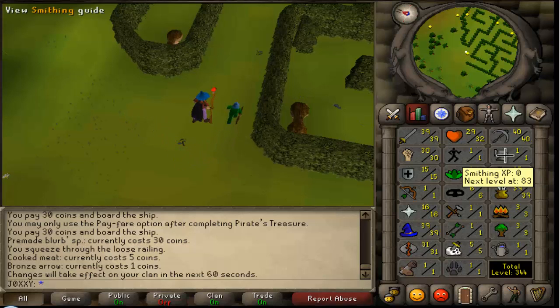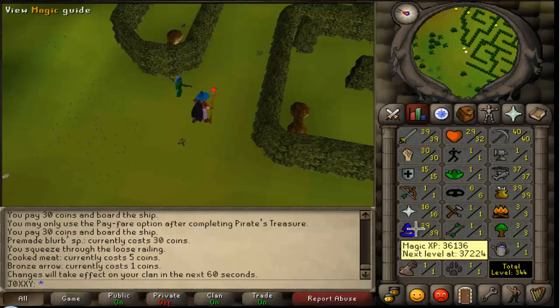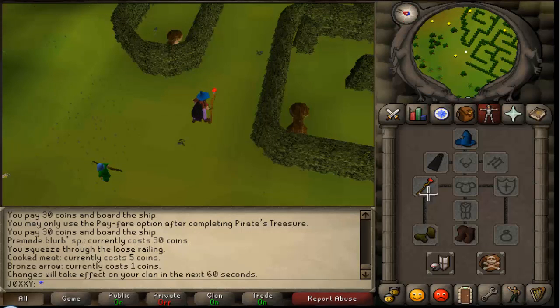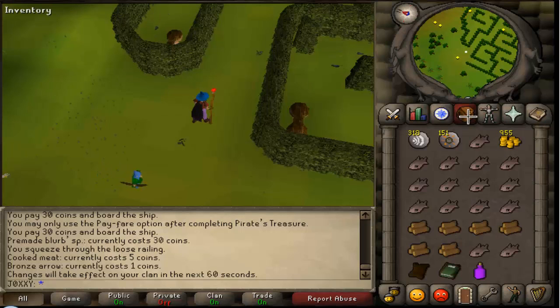Hey guys, today I've been doing more of the Runescape 2007 servers and I thought I'd just give you a small update on my third day. So basically I've been up to a couple of things. The first thing I was doing today was I bought a bunch of battle staffs. These are basically so I can have free runes in the specific element. So for example I have the fire battle staff right here, and yeah, so that's pretty good.